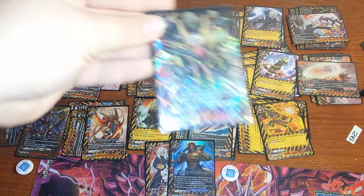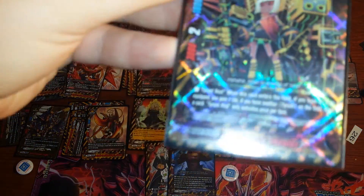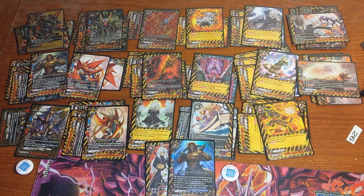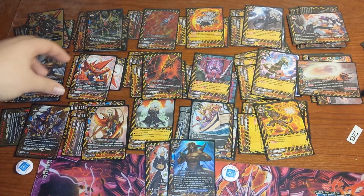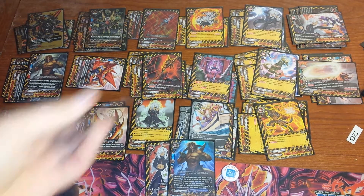I have 4 Tyrant Healer — it's a 3-2-1. When it enters the field, if you have an item equipped, gain a life. If you have another Tyrant on the field, draw a card. So if you just have Ogre equipped, you call Healer, gain a life, and draw a card. It's got 2 crit, and the life gain is really good because even if they kill Goddle, they have to get through your life too. Usually you stay at 10-plus life until they kill Goddle.